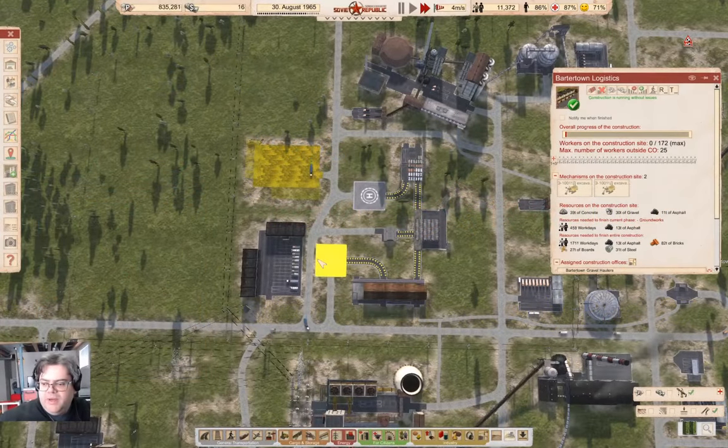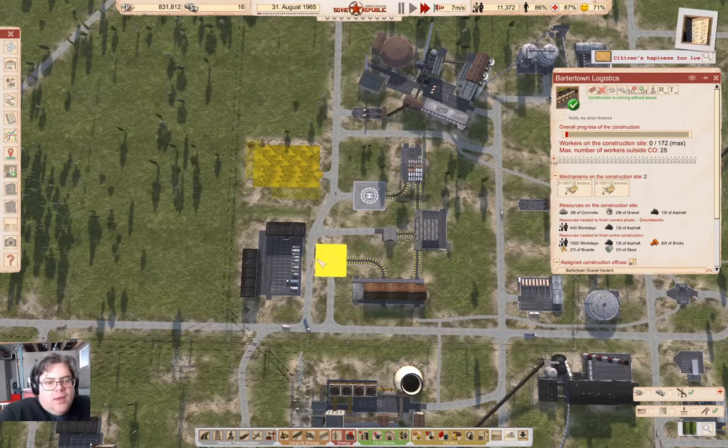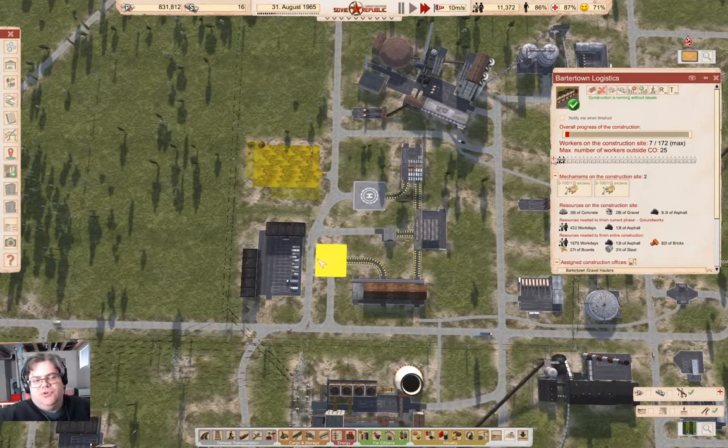Hey everyone, welcome back to Cosmonaut Mostly in Workers and Resources: Soviet Republic. Last time, we mostly got the education and higher education problem sorted out, I think. But there's a logistics problem that needs to be sorted out now.